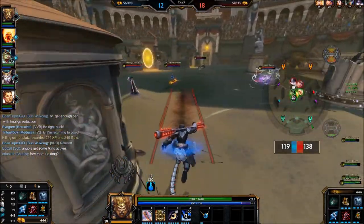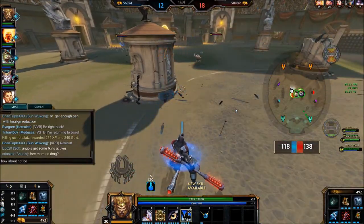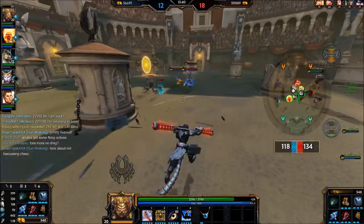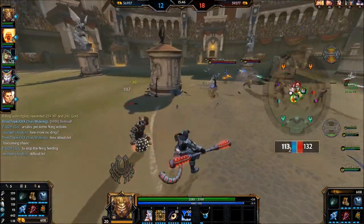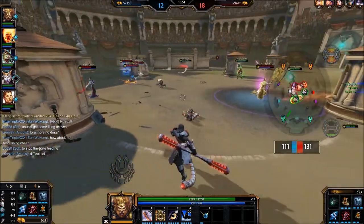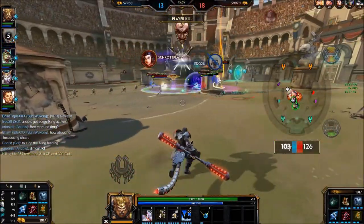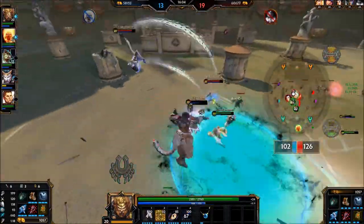I went for Mystical Mail, though I'm not sure it was the best choice because we weren't fighting close together a lot. It probably would have been better to pick up something like Midgardian Mail to deal with auto attackers, or Sovereignty because it also provides defense for my team. But as you can see here, good combination of abilities with Soul — we're actually able to pick up the enemy Nox.